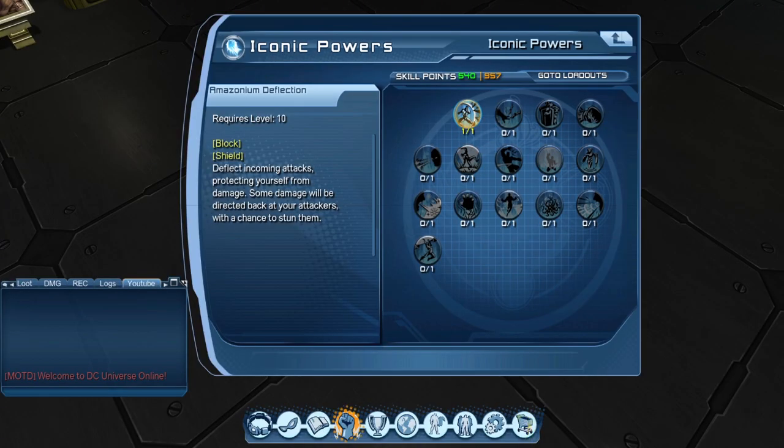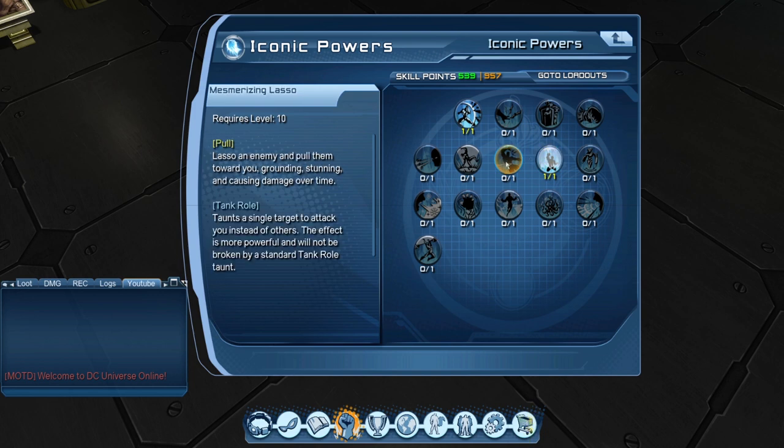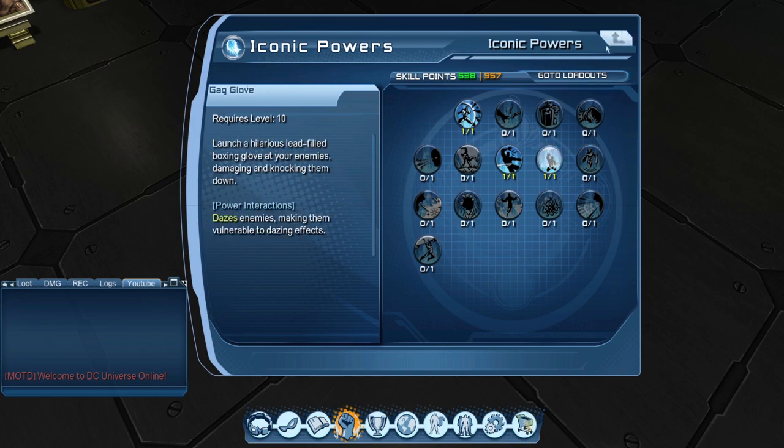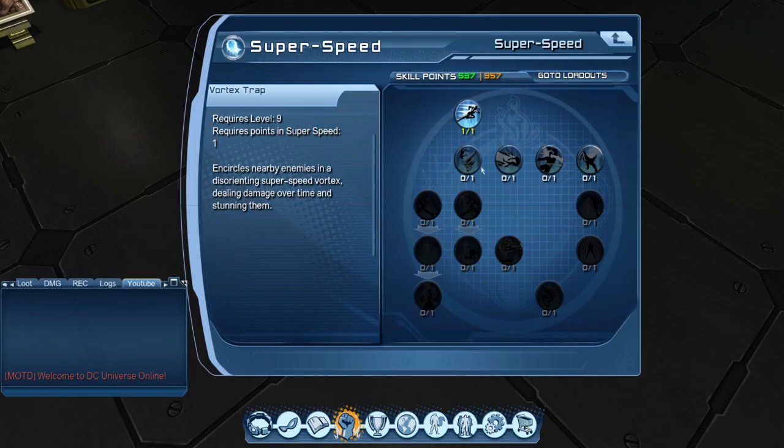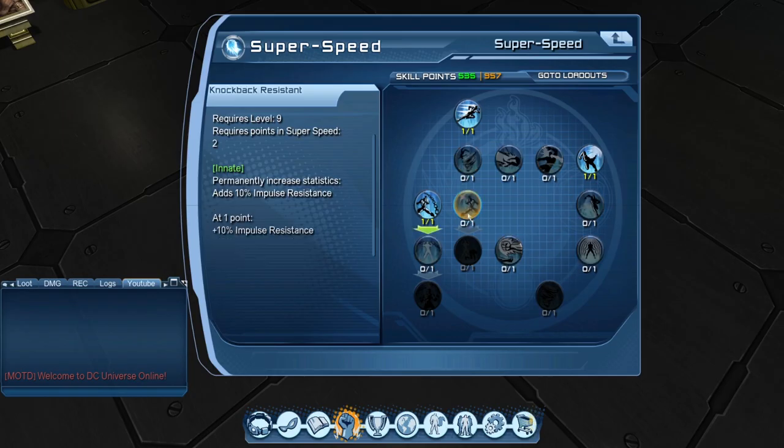For iconic powers, you want Amazon Deflection and Hard Light Shield. Mesmerizing Lasso is also an option because Ice doesn't have a single-target taunt pull — it has a single-target taunt but no pull — so a pull is useful if you need to separate an add or a boss. For movement modes, take Dash Attack as an Ice tank or Perfect Poise if you're Acrobatics or Flight. Don't take Dust Off or its skimming equivalent — those shields are useless.